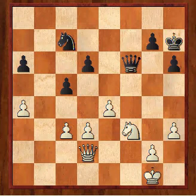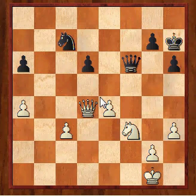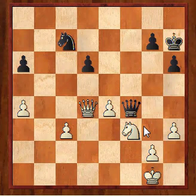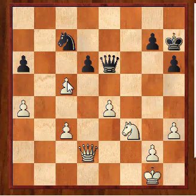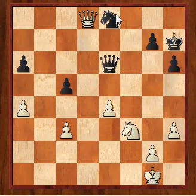I played D4, trying to get some central stuff going. If C-takes D4, maybe the best is to take with the Queen, so after Queen F4, just something like Queen back to D3 and black's position is very nebulous. But he played Queen E6. I think I should have played D-takes C5 then Queen D8, but he just plays something like Knight E8, then Queen D5, and white has a potentially very good endgame.